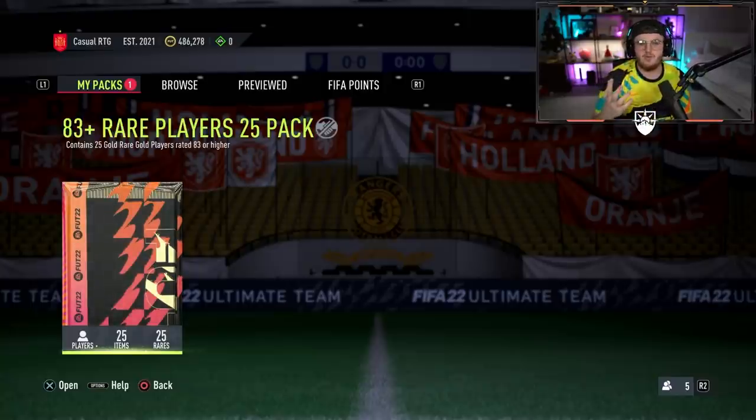We probably won't — in fact I guarantee we don't get a Prime Icon from this pack — but I'm going to open it anyway. A nice Winter Wildcard or an untradable Mbappe or something like that would be sick. Here we go EA — what are we getting on the RTG account from the 83-plus times 25 pack?